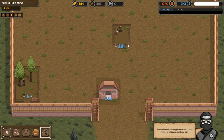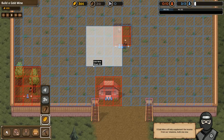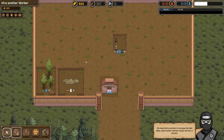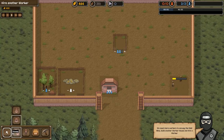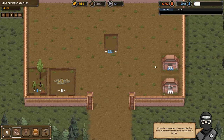A gold mine will help supplement the income from our missions — build one now. So I'll put it right next door. We need more workers to occupy the gold mine, so build another worker house and hire a worker. I don't like where this worker house is — I'm going to go ahead and move it. OCD and all that.